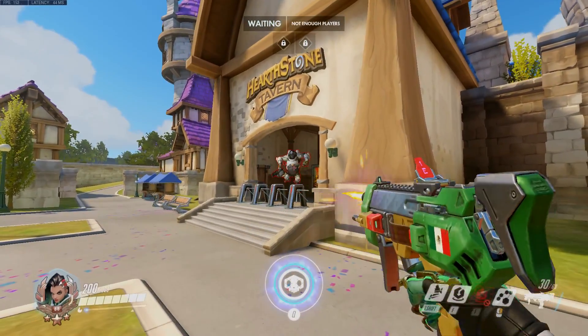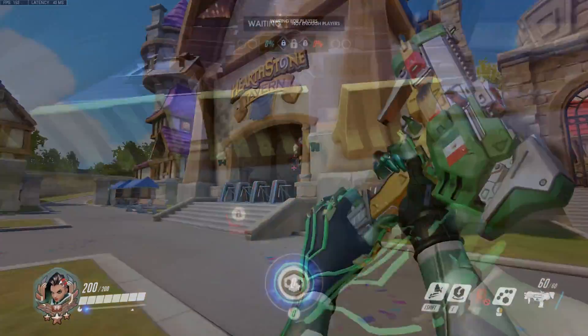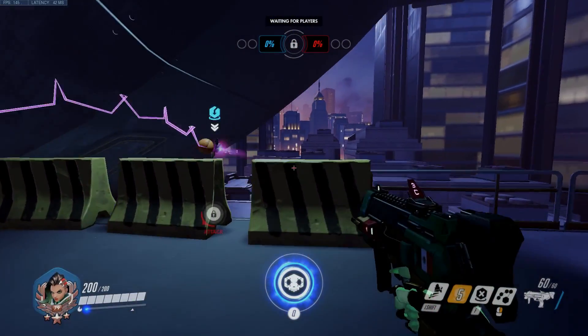It's also possible to go behind the attacking spawn in Blizzard World, but it's much harder and is even more useless. You can even get on a tiny ledge behind spawn on Li Jing if you want to throw in style.